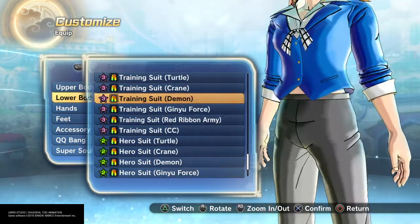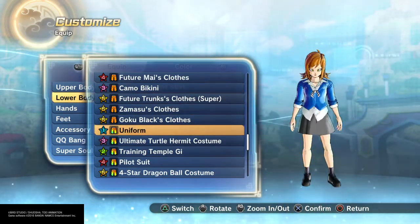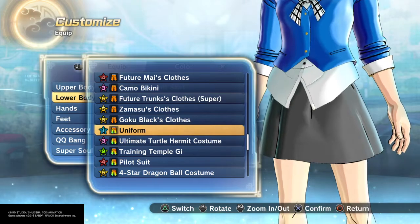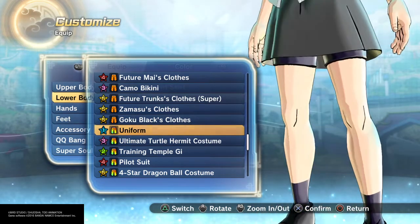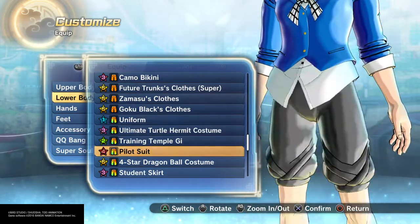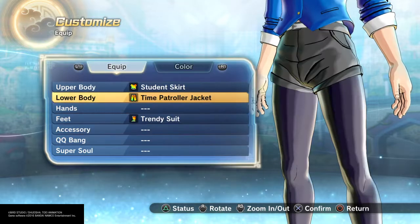Add the student skirt of course, and the time patrol pants, because for some reason the shirt goes down perfectly but the skirt doesn't quite work. You could put a skirt on her — it's just her legs don't show. But that's up to you if you want to do that, because it looks great. If she had stockings it would be perfect — if it just went all the way down it'd be absolutely perfect. But you can go either way.